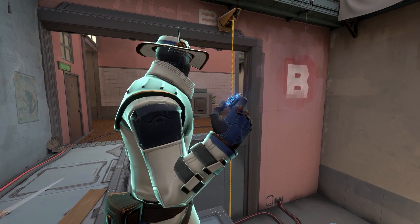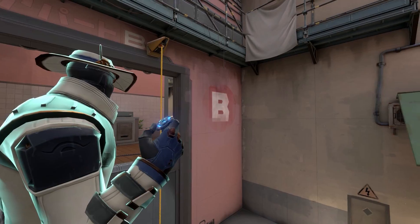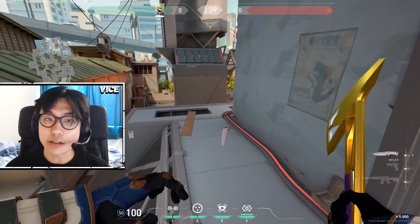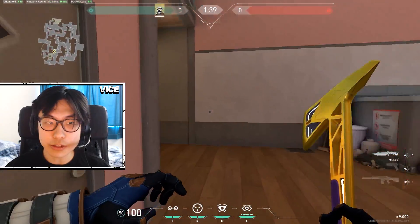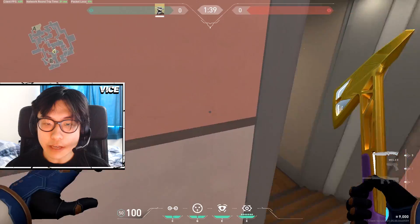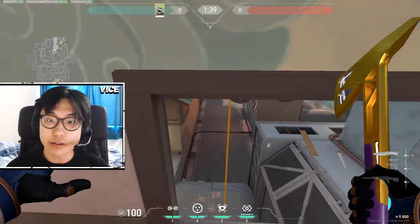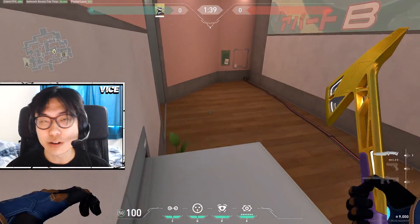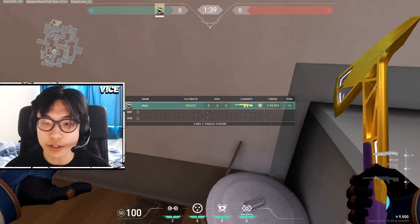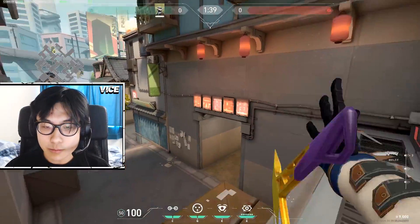On defense, the obvious place to play Cypher would be at the B bombsite, but overall Cypher is really good if you move him around. Most rounds you might be playing B, but sometimes you can play A and switch it up to catch opponents off guard. Even placing some utility in mid would be really good because if the opponent always knows where you're playing, they can easily predict where your camera, tripwires, or cages might be. In ranked, playing B is pretty solid.